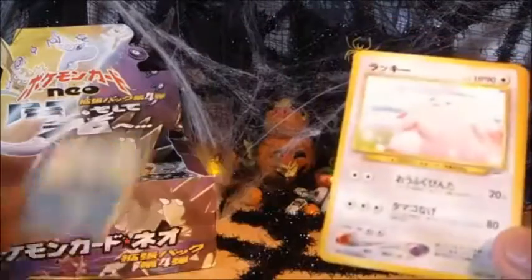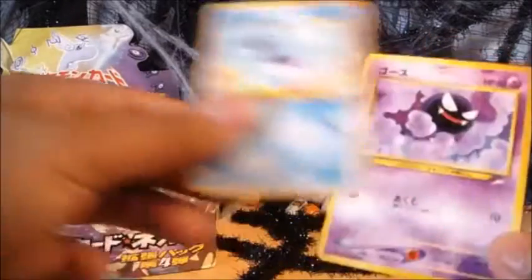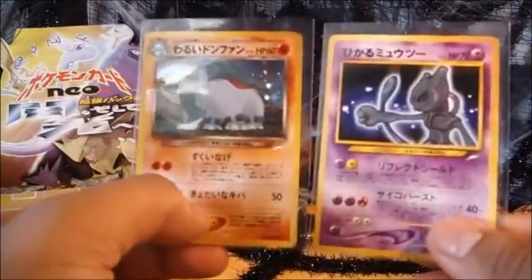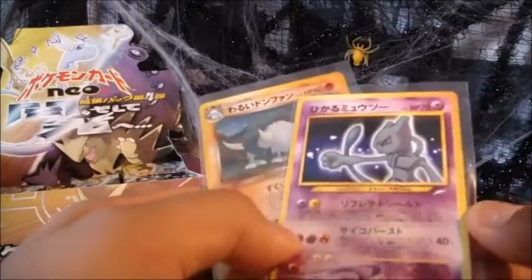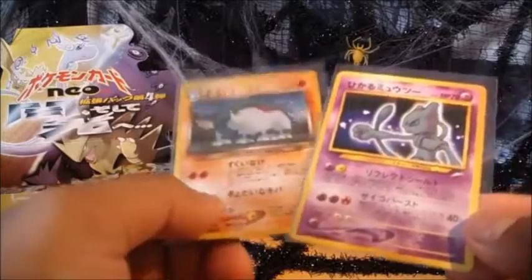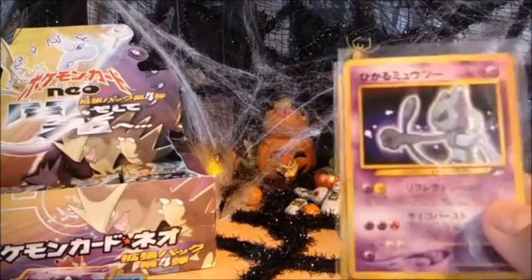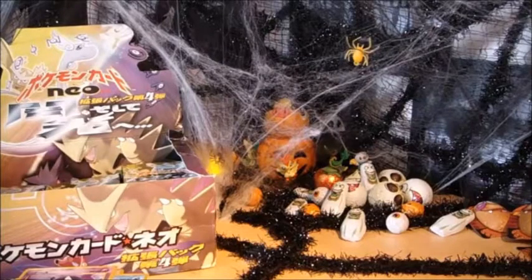Well, might as well go through the rest of the cards: Heracross — first time pulling that — Golduck, Chansey, Sunkern, Swinub, Remoraid, Mantine, and Ghastly. Wow, that's really awesome. I don't even have this in English I don't think — that's wicked. It's the first time I've seen this in person then, I guess. Well, we'll stop there and we'll see you guys in part two of the second phase of our Halloween Special, which is this Neo Destiny box opening. It's been good to us so far, so we'll see you back then. Bye.